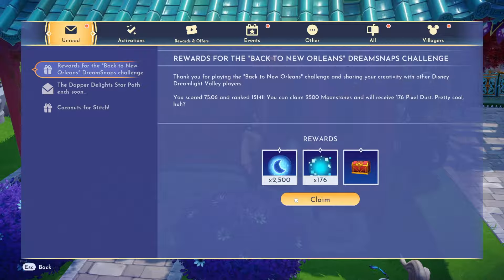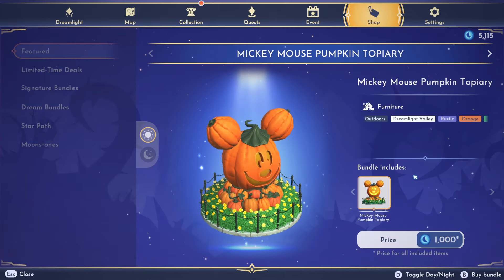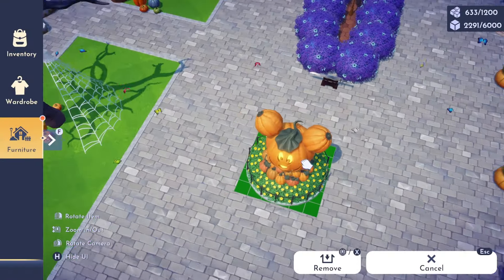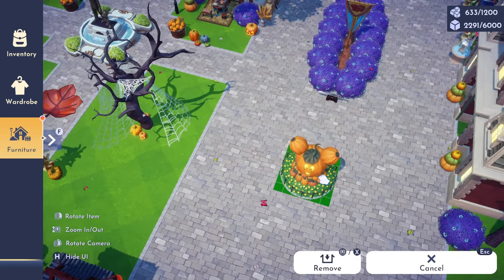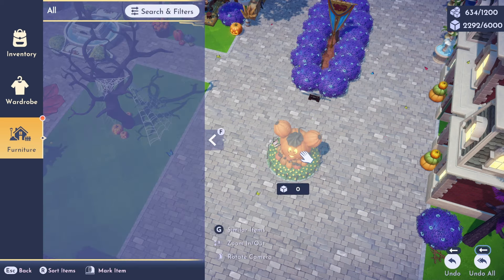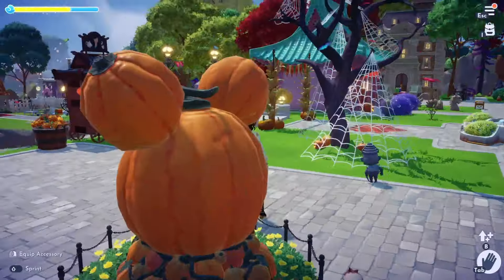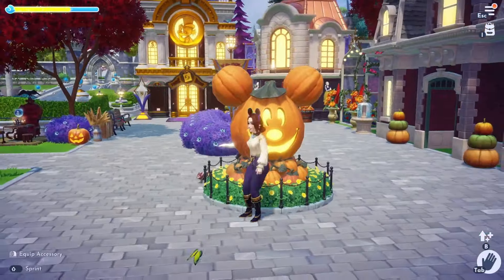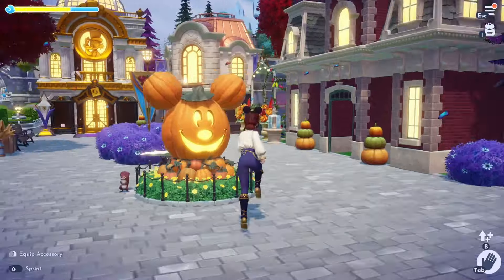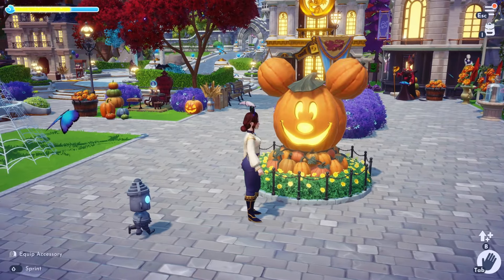We've got a little more than 5,000 moonstones, so let's go ahead and buy these new items. I am so excited for this topiary! I definitely thought it was going to be bigger than this. Let's see which way to face it... and it looks like it's lit up already. You don't turn this on and off like the regular pumpkins. Look at how cute that is in the plaza — I absolutely love this.